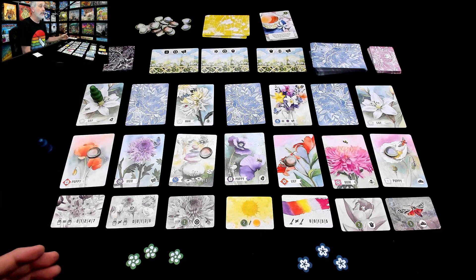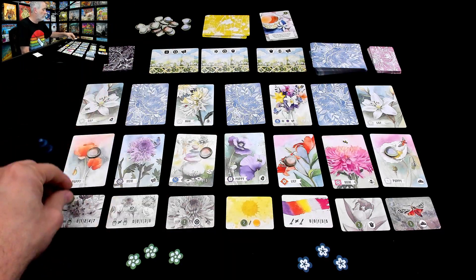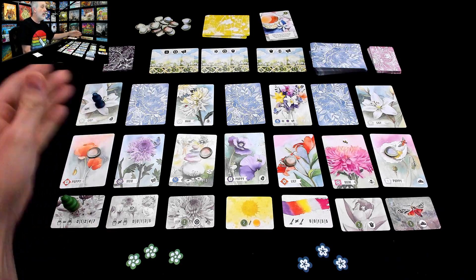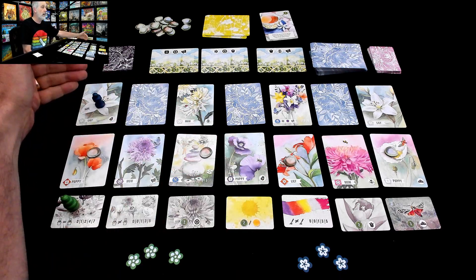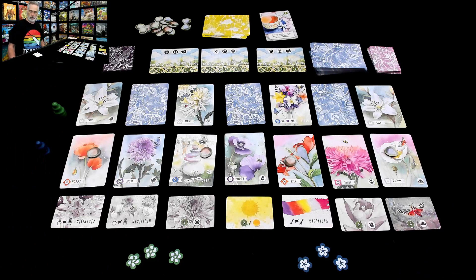Also, what's turn order going to be? If I take the top one, when I take my next step I will get to go first. If I take this bottom one and try to get this big point-score desire card, Jen will get first pick of the rest and she'll be first because whoever is highest up gets to go first on the next step.